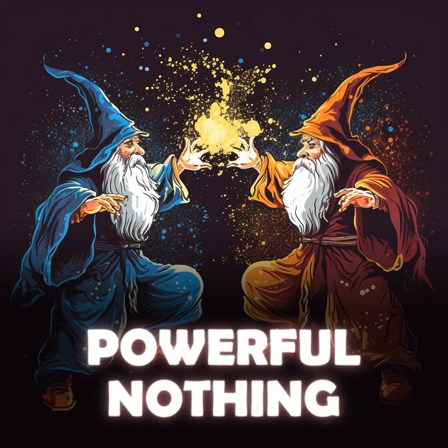First up, we have Deep Root Wayfinder. It is one green for a 2/3 creature merfolk scout. Whenever Deep Root Wayfinder deals combat damage to a player or battle, surveil one, then you may return a land card from your graveyard to the battlefield tapped. For a 2-drop, this does a lot. Great stats — 2/3 for 2 mana is really strong, and this combat damage ability is really powerful. There's nothing bad to say about this card.